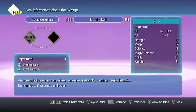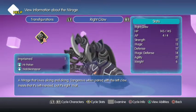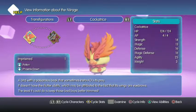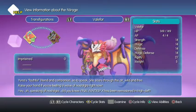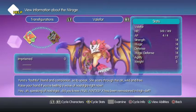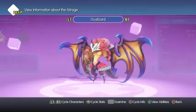The Death Skull — an undead... that can unleash an entire spellbook's worth of magical attacks. Don't mistake it for a trick-or-treater. Cockatrice — a bird with a poisonous beak that sometimes insta-KOs its prey. And then Valifor — Yuna's faithful friend and companion. She soars through the air, wild and free — raise your hand if you're feeling a wave of nostalgia right now. Speaking of nostalgia, did you know Final Fantasy X has been remastered in high def?